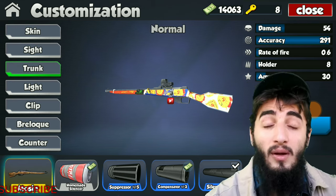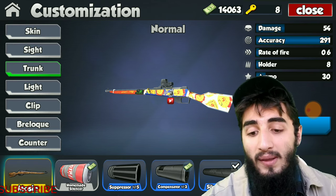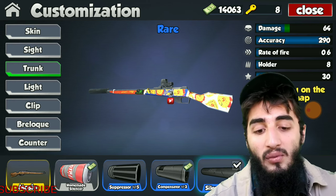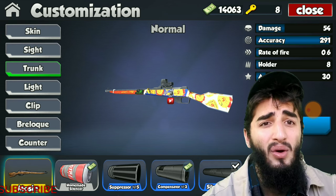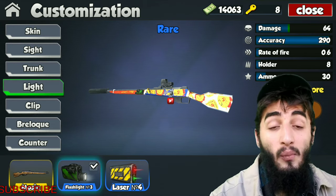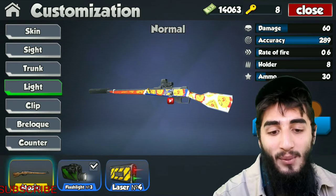Moving over to trunks — the best trunk for this weapon has to be the silencer without any question. Without any trunk customization equipped, this weapon has a damage of 54, and when you equip the silencer it increases by 10, taking it to 64. The accuracy does come down by one point, which is nothing at all — you shouldn't even notice it in the game.